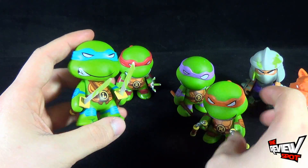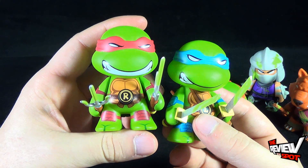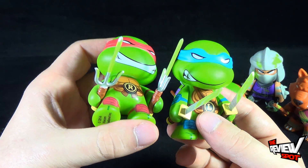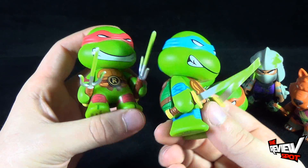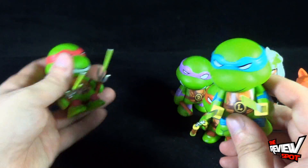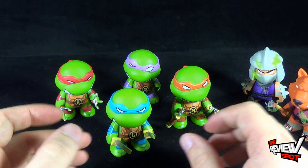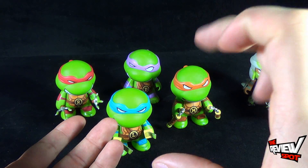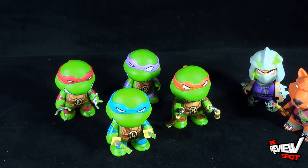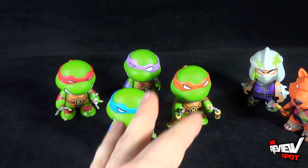I feel like Leonardo could possibly be my favorite. Raphael has this really sinister look on his face — he looks like he's just gonna mess you up. You can see he's got slime on the tips of his sais, and Leo's got slime on the blades of his katanas. I'm glad at least the turtles themselves weren't touched too much by the ooze slime, because realistically to get these figures in blind boxes I probably would have had to buy a lot of them. This is a great way to get them.